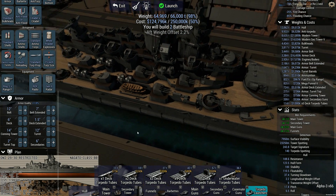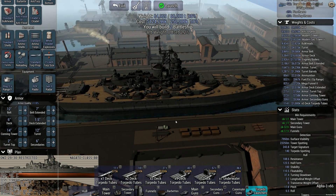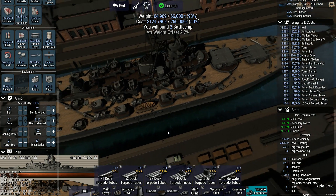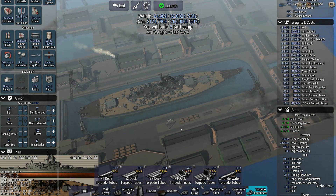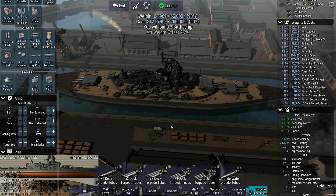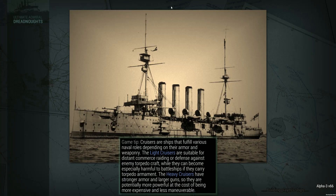Secondaries are nothing to shake a stick at either. 16-inch guns, but we're going for the armored cruisers, so it should be fine. I like how when I zoom out, the center gun seems to de-render — different stages of rendering, which is nice. We've got some spare tonnage but there's not much we can do with it because that brings us over cost. So, let's go.